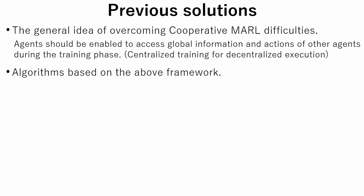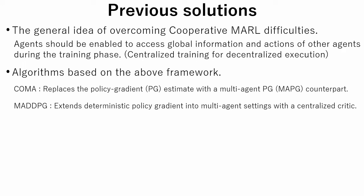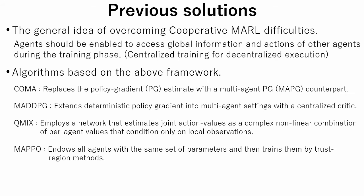There are multiple algorithms proposed using this framework. The first is COMA, which stands for Counterfactual Multi-Agent Policy Gradients. COMA uses a centralized critic to estimate the Q function and decentralized actors to optimize the agents' policies. It replaces the policy gradient estimate with a multi-agent policy gradient counterpart. MADDPG stands for Multi-Agent Deep Deterministic Policy Gradient, and extends deterministic policy gradient into multi-agent settings with a centralized critic. QMix employs a network that estimates joint action values as a complex non-linear combination of per-agent values conditioned only on local observations. MAPPO is based on the well-known PPO algorithm with modifications for multi-agent problems, involving endowing all agents with the same set of parameters and training by trust region methods.